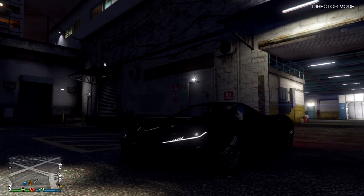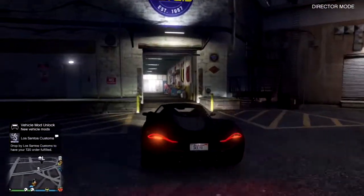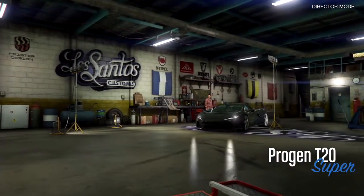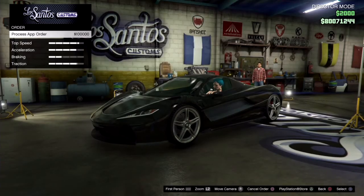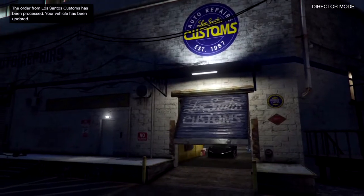Not only are these free and you save a hundred thousand per plate — a lot of you might think that's no big deal — but if any of you guys do duplication glitches you are going to need these custom plates to put on those cars, otherwise Rockstar is going to be able to tell that it's a dirty duplicate. So this is a good way to get them for free instead of spending a hundred thousand per plate. If you ordered 50 that would be like five million dollars saved.